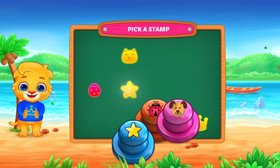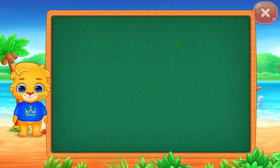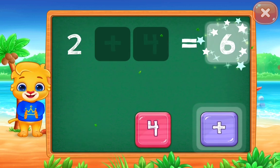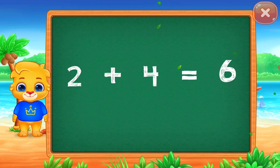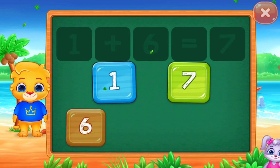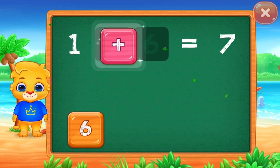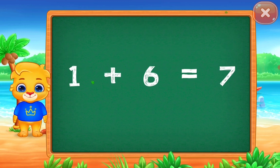Take a step. Two, four, equal six. Plus four. Two plus four equal six. One, seven. Equal plus. Well done. One plus six equal seven. Good job.